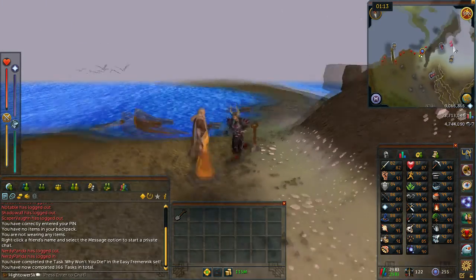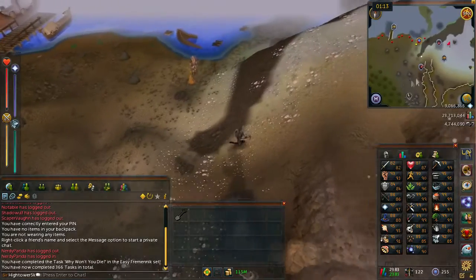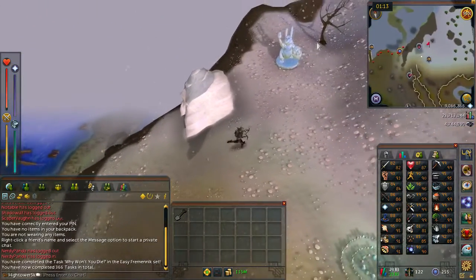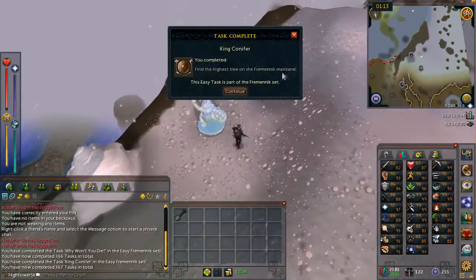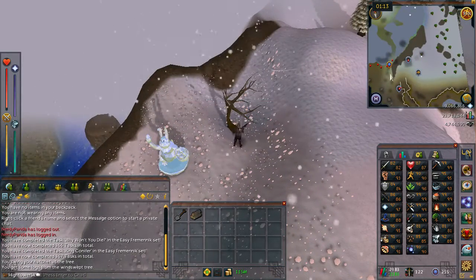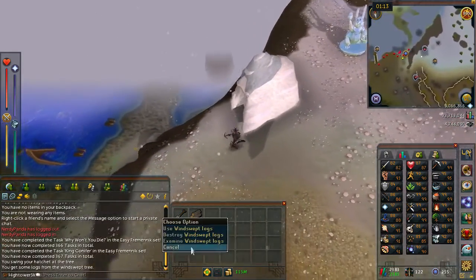From Olaf, you want to climb the hill to the east up until you get to a windswept tree. Once you find this tree, just behind a cave entrance and an ice statue, you want to chop it down and get one log.